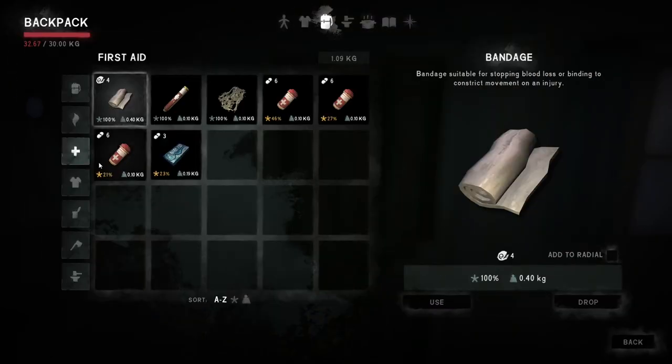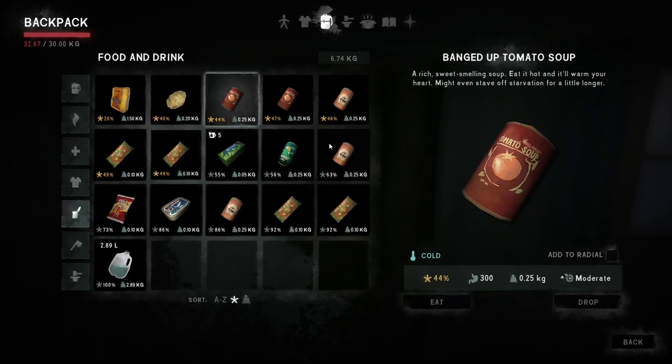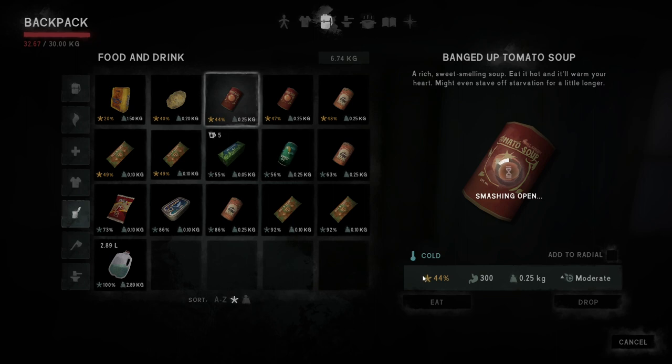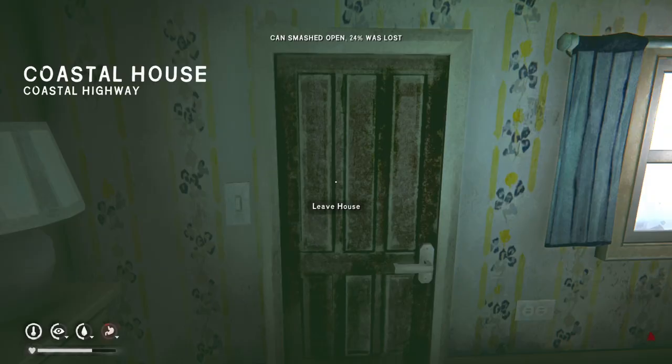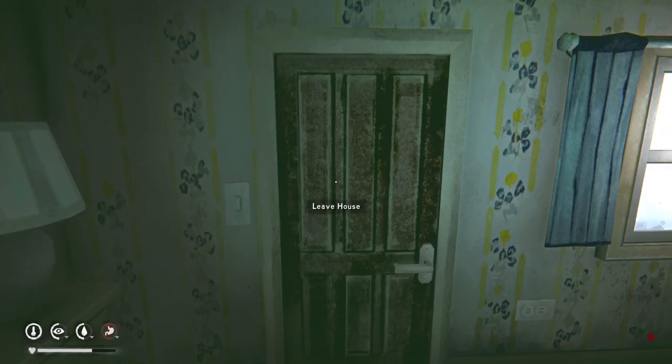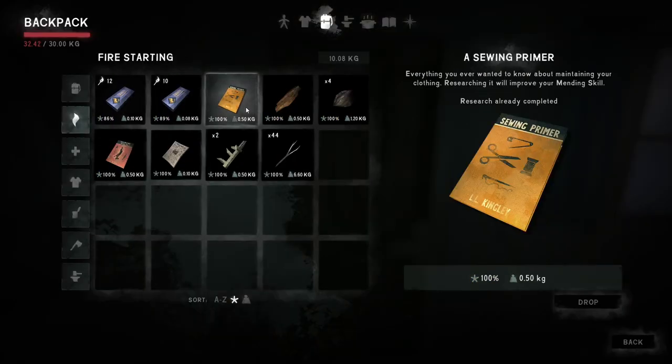So I'm going to do a bit of reading while we're waiting. I need to eat some tomato soup. We are smashing it open because we do not have a tin opener, so we do lose a tiny bit of calories. It does say 24% lost which is a bit more than I thought, but it's fine just for now.